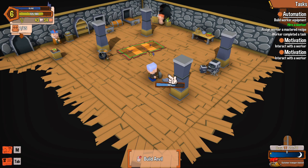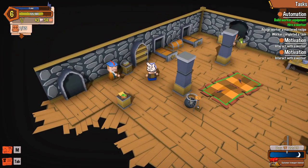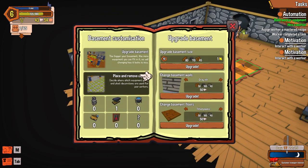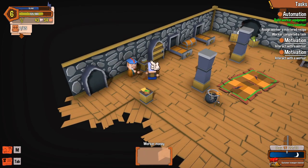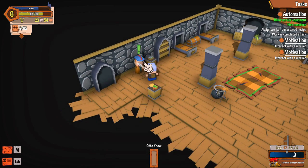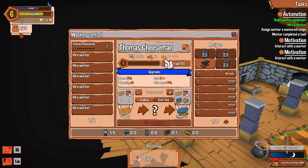Worker anvil placed. Assign worker, mastered recipe — but is it here? No, this is all about upgrading, it's this guy right here. First I'm gonna put 20 in here just to be on the safe side. There we go. Manage my workers — I'll choose this dude.